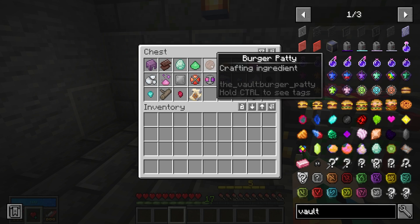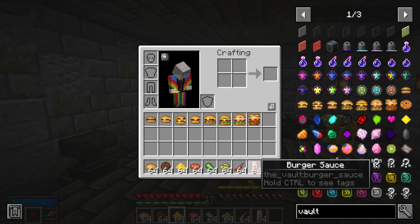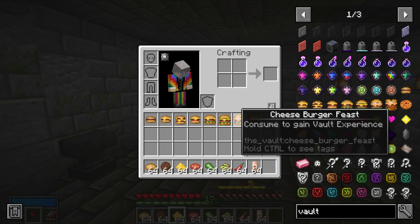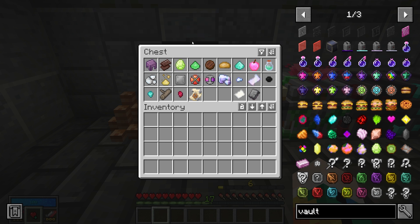The next things are your burger bun and burger patty — two of the ingredients you need to make burgers, which give you additional experience. Other ingredients include cheese, tomato, lettuce, pickles, chili, and burger sauce. The more ingredients you have, the better burger you can make, and the better burger gives you more experience. More experience means faster levels, more skills, and better loot.